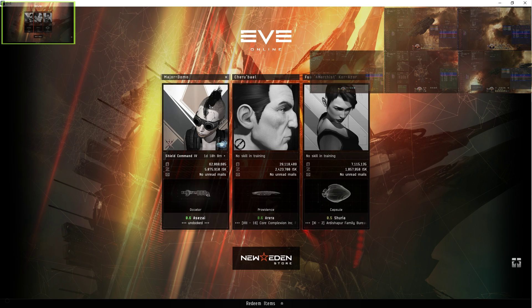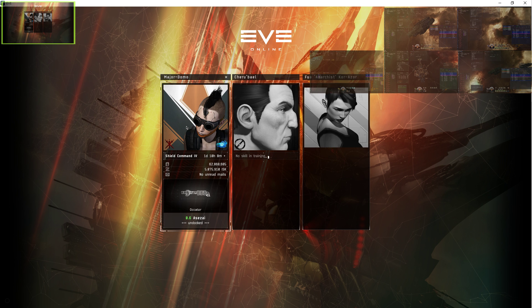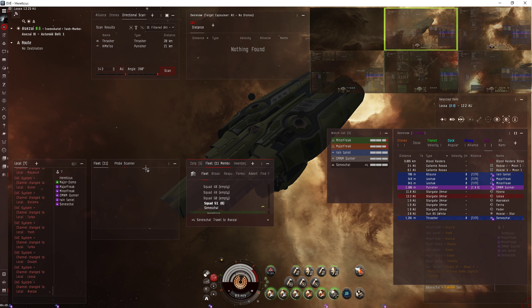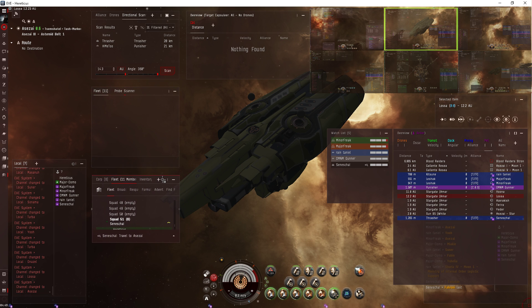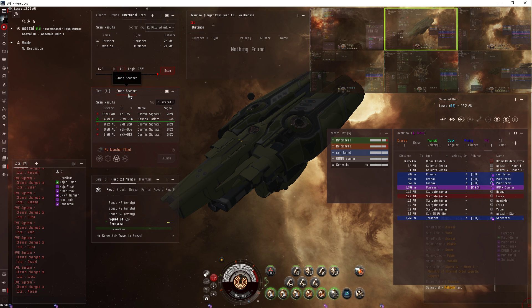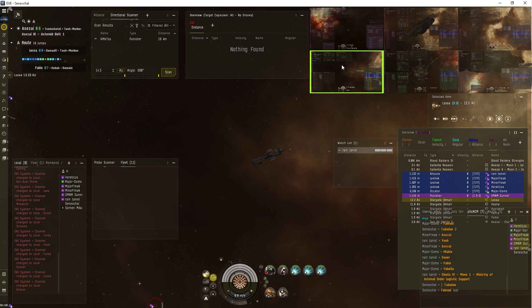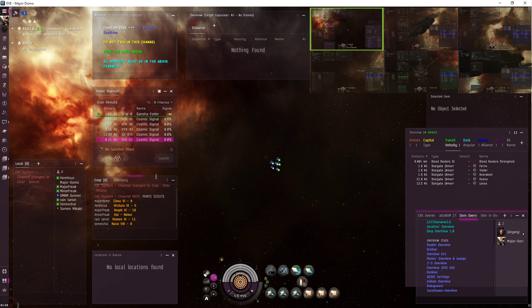And then we'll deal with the UI. So this is the probe scanner. The fleet chat and the probe scanner are something I can minimize when I'm dealing with multiple targets. If a target's getting away, I need to close something — I don't really need to see fleet chat and I don't really need to see the probe scanner compared to everything else. Seeing new signatures come up is interesting, but having lots of targets is more important. Mostly you're not really going to have more than three targets locked.